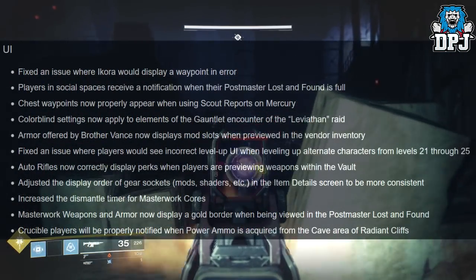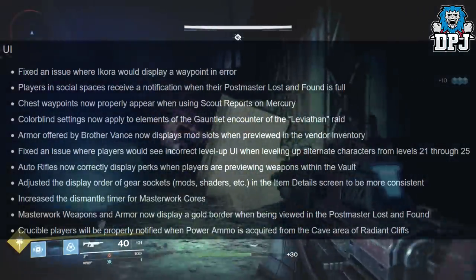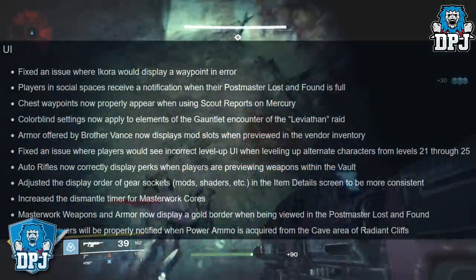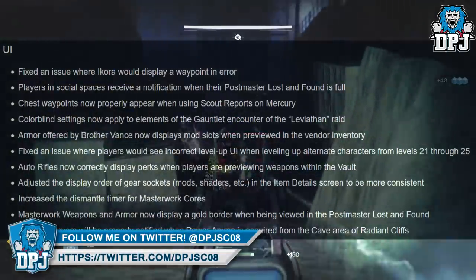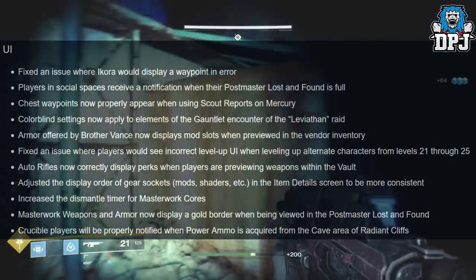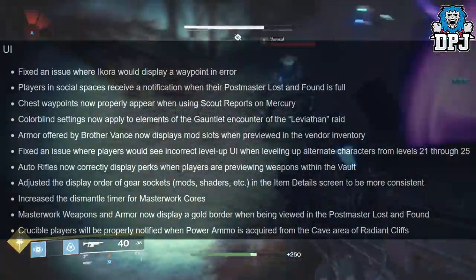Moving on to UI: fixed an issue where Ikora would display a waypoint in error — that was so annoying, glad it's been resolved. Players in social spaces receive a notification when their postmaster lost and found is full. Chest waypoints now properly appear when using scout reports on Mercury. Colorblind settings now apply to elements of the gauntlet encounter in the Leviathan raid.